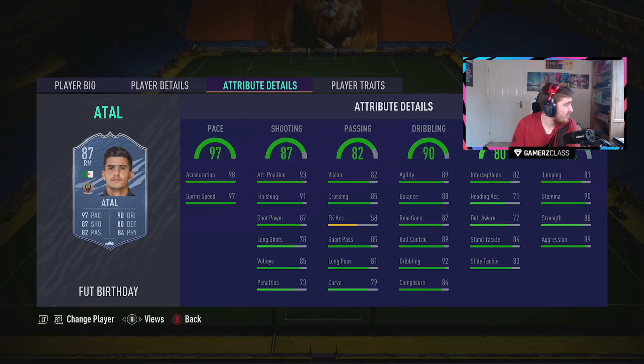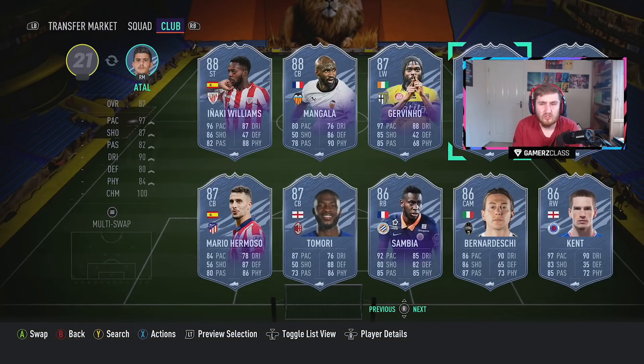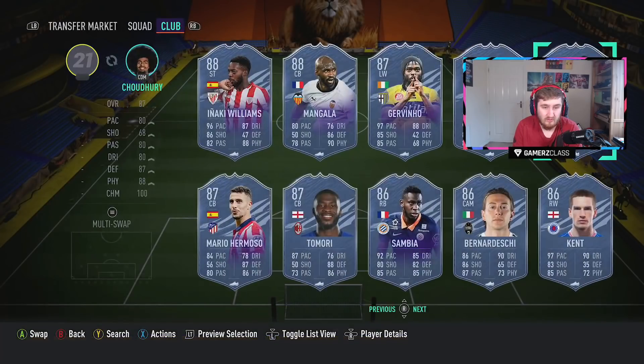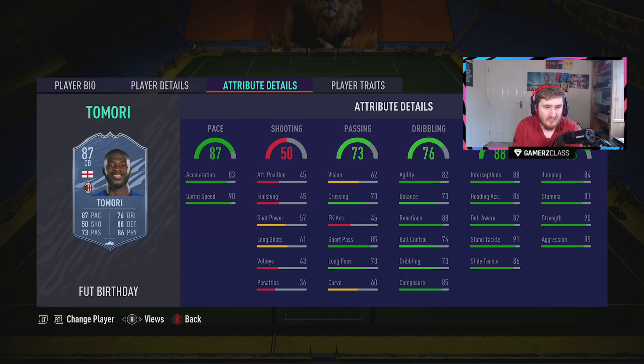Tau here has five star, five star — quite a few of these players feel like shoutouts to cards from previous years. This Tau looks pretty crazy. It's nice to see EA finally giving us some good right mids and right wingers. He looks very versatile — could play anywhere to be honest. Team 2 looks so much better than Team 1. Chowdhury is a decent card as a CDM destroyer — English, looks really solid as a free card.